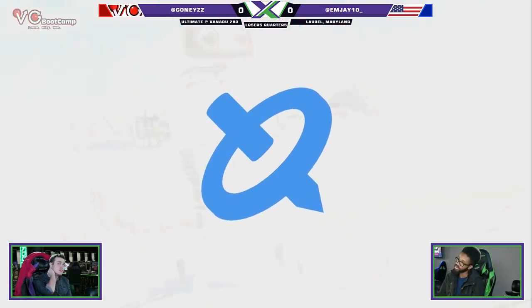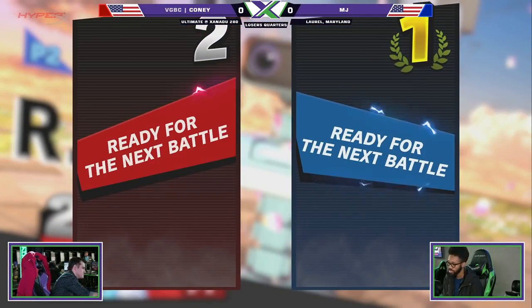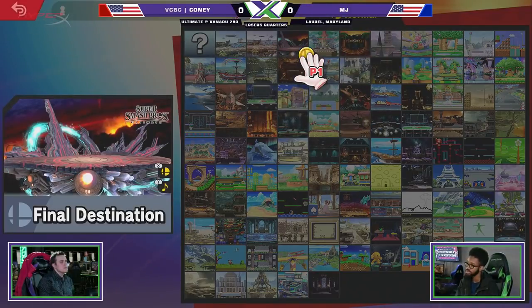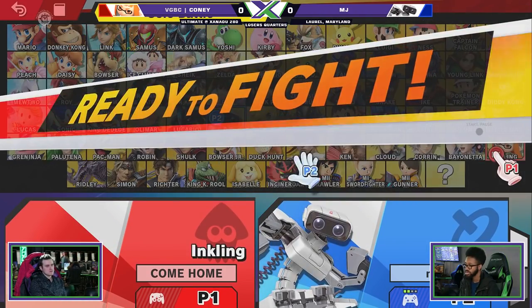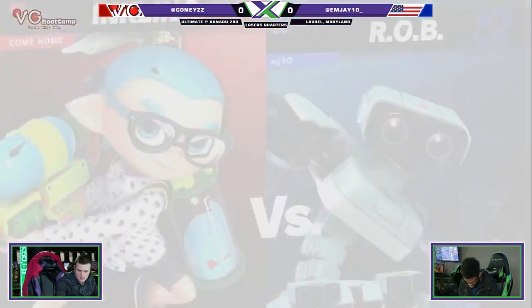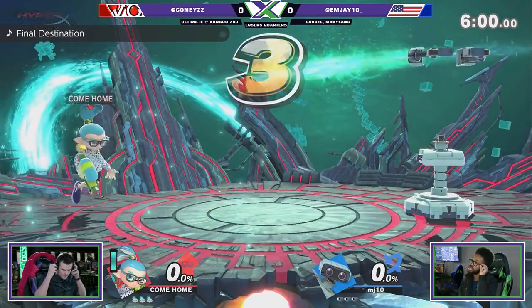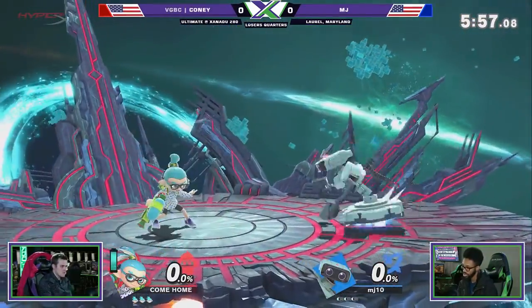So now that the buttons are all checked, they're going to get the overlay all squared away. But it's MJ versus Kony — Inkling versus Rob. And if I had to guess, I feel like this matchup would likely be hard for Rob, just because being able to dash under so much stuff. How does Rob consistently keep Inkling out? Kony didn't play a ton of Smash 4, so he's not particularly familiar with Rob.